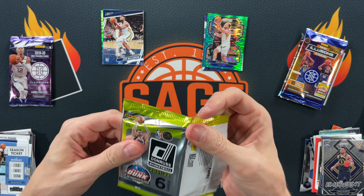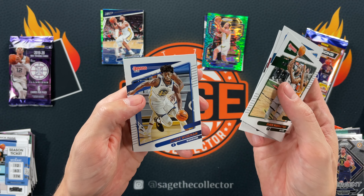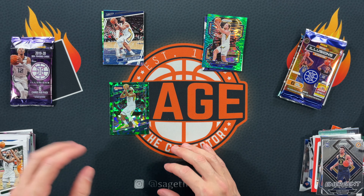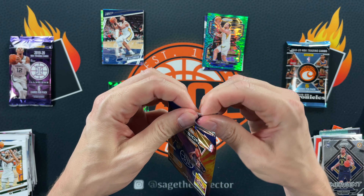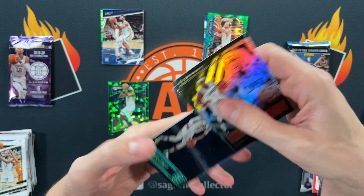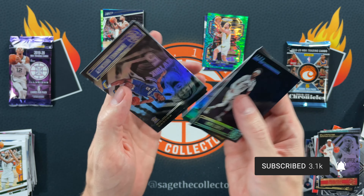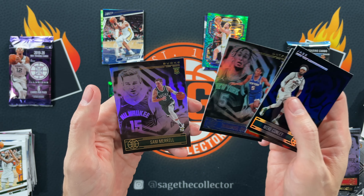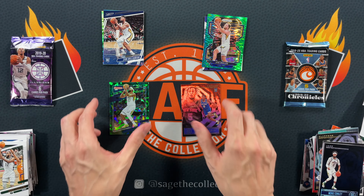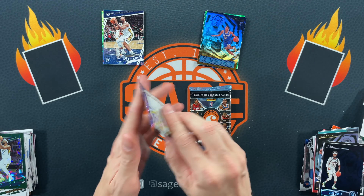Got a D-Rose, Antetokounmpo, Middleton, DeJante, Weisman, a green ice of Royce O'Neill. Going up against Illusions — might just take a semi-decent rookie. Got Rajan, Milsap, a sapphire of Conley. Sticking with sapphire — Manual Quickly. Yeah, going with Quickly on that one. I think Quickly beats the green ice of Royce O'Neill. Team B pulling it out — can Team A even things up?